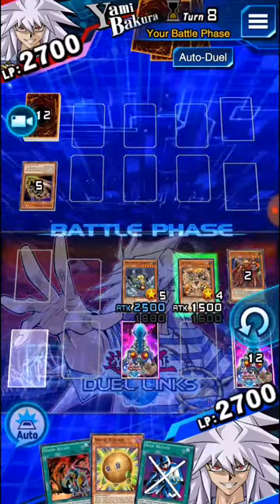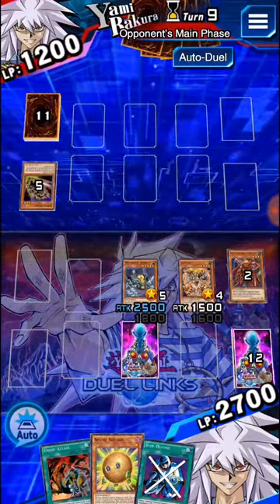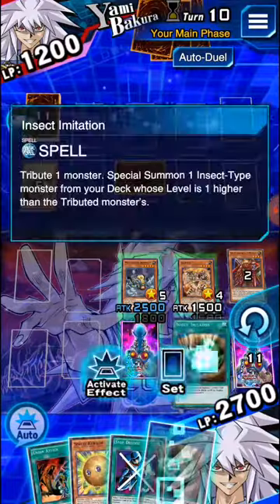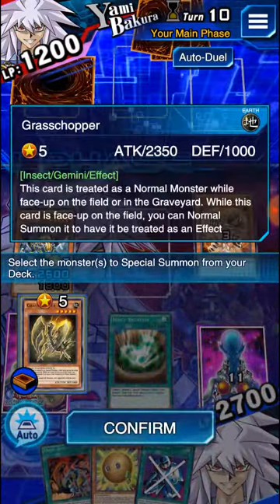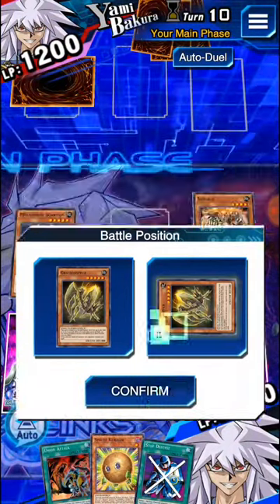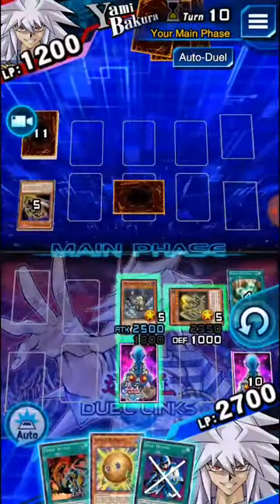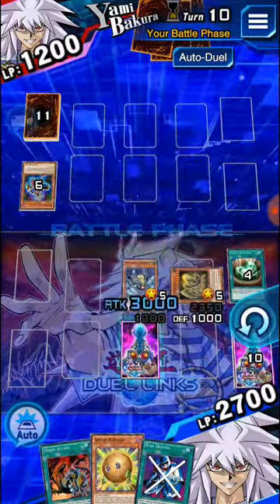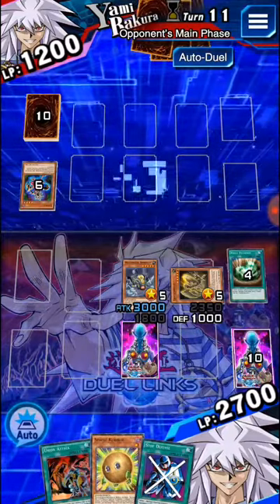I'm not sure if always attacking is one of the reasons why I'm getting more SR cards than most people. He hasn't activated the Dark Door — hopefully he does next turn. Another insect imitation, we're not going to need that. I'm going to normal summon it and bring it out in defense. That way, if there's some sort of point in the bot's logic where it checks that I'm attacking with every attacking monster, it'll read it as I couldn't attack with that because it was in defense. I'm not sure if that's completely true, but it's been successful and I've been getting a lot of skills and SR cards doing that.